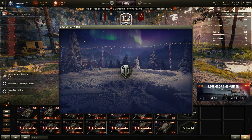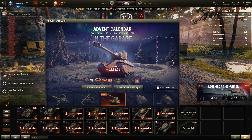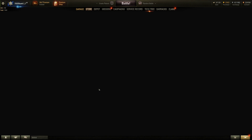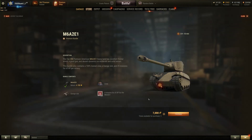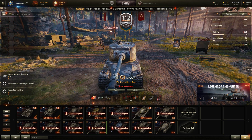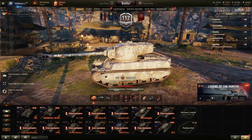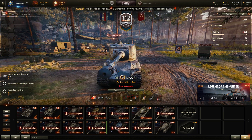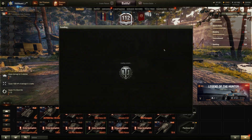I would have probably done it, but the M6 used to be a really good tank. So let's take a look at how much it costs if you want to pick it up with gold, and then we're going to talk about the deal. It costs 7,000 gold, and that is actually quite cheap, because it's a Tier 8 Heavy Tank. Most Tier 8 Heavy Tanks usually go for about 10,000 to 11,000 gold, but there is a catch to the price.